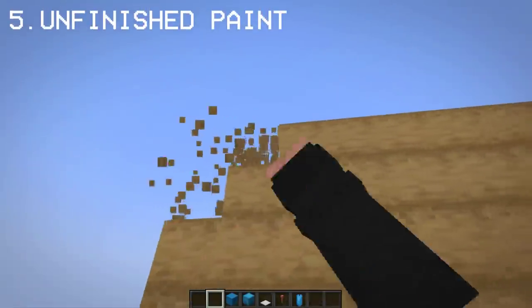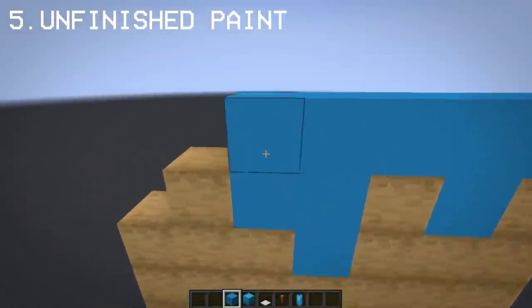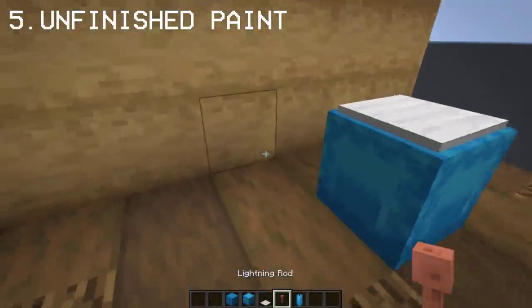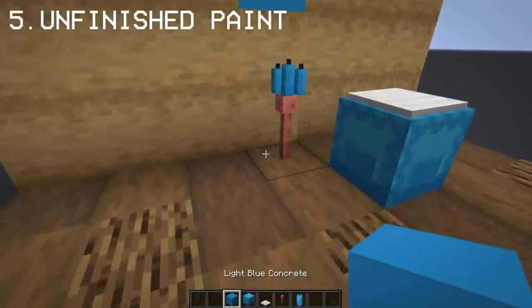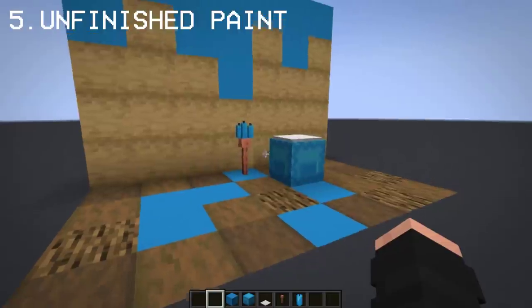One of my favorite decors you can do is an unfinished painting on a wall. Simply place any concrete colors you want as the paint — for this I'll be using light blue concrete. For the brush, place four candles to make it thick. You can also put some light blue concrete on the ground so it looks like splattered paint. And there we go — very artsy.